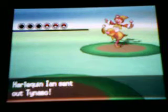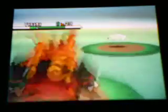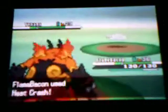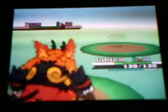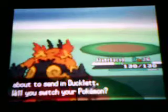Battling Harlequin Ian. Tynamo is an interesting Pokémon — it's Electric type with the Levitate ability, meaning it has no weaknesses. Another interesting thing about it is that it has no moves in its move pool beyond the four it starts with at level one from an egg: Tackle, Spark, Charge Beam, and Thunder Wave. It doesn't get any new moves until level 39, when it evolves and gets Crunch.